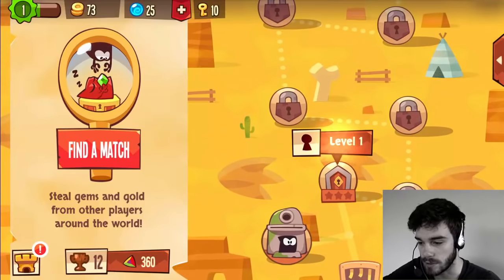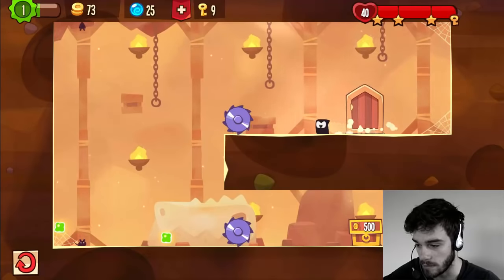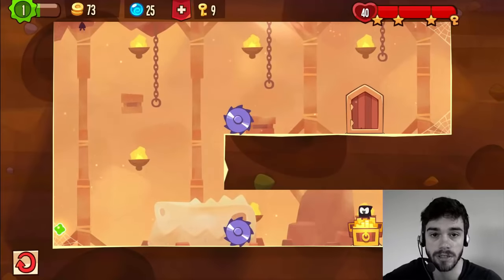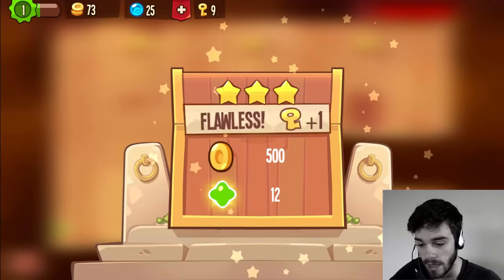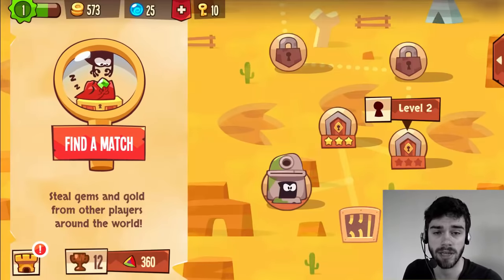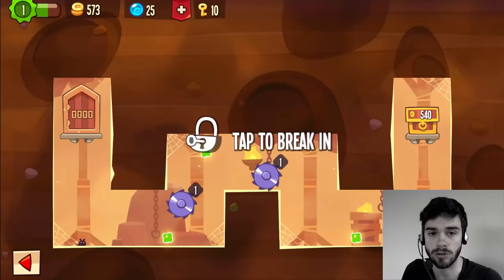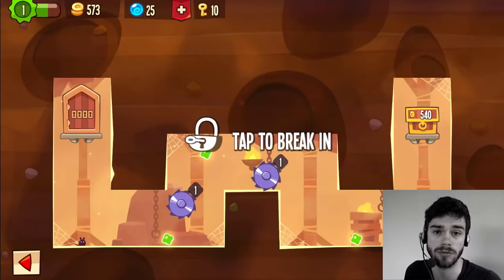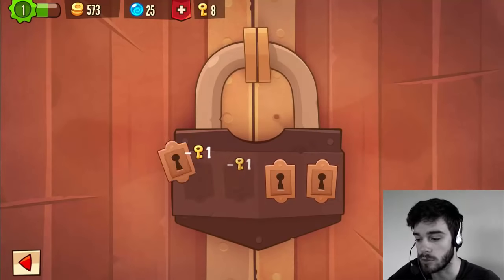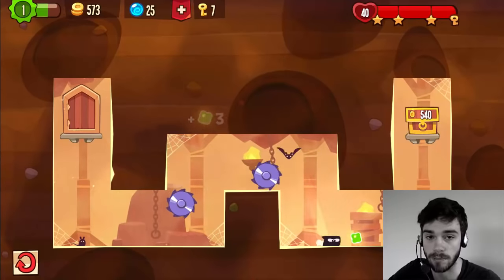I'm going to do some single player levels first because they're pretty easy and they give us gold which you can use to skip bases if you encounter one you don't want to raid. Try to avoid the green experience orbs a bit — it ain't that bad if you pick them up. I think they've implemented a system where you can no longer merge gems if you're under a certain level, so don't go out of your way to pick them up. It's a lot better to three-star a dungeon than to pick up green experience orbs.